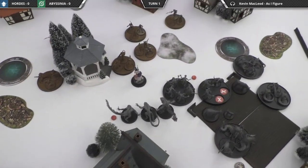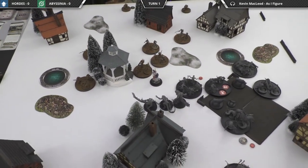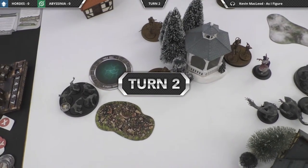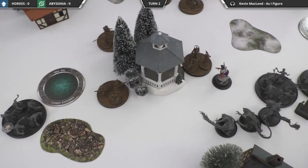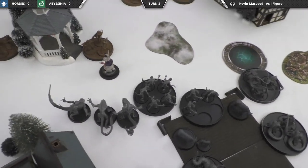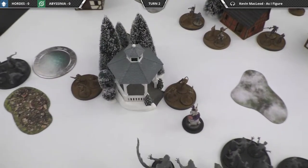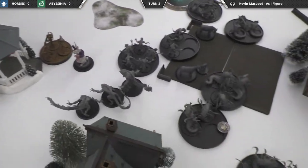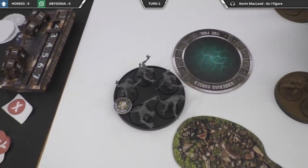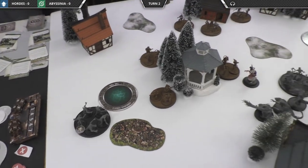That's the end of turn one. We'll clean up and start turn two. It's currently zero to zero — we both forgot about the VPs, so it's still an even-footed game. The Crow Runners moved up a bit, the Urazi did a little reinforcing, and the Speckled Crawlers that were killed came back and moved up.